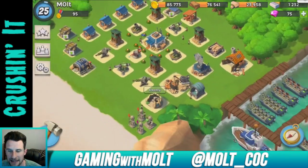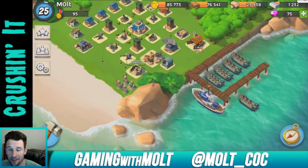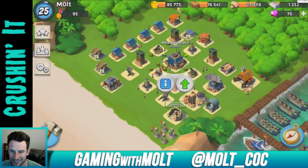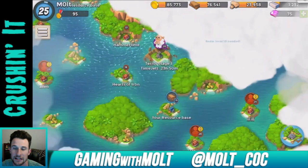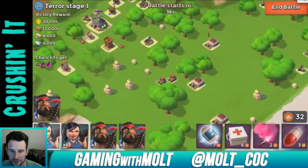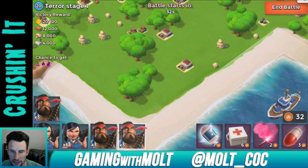You guys can see the base is doing really well, a lot of stuff is being upgraded right now. I really want to get my headquarters upgraded but I need a whole lot of resources to do so. Let's go ahead and see if we can get these resources from Dr. Terror over here. It's gonna take us 2,000 gold to attack.